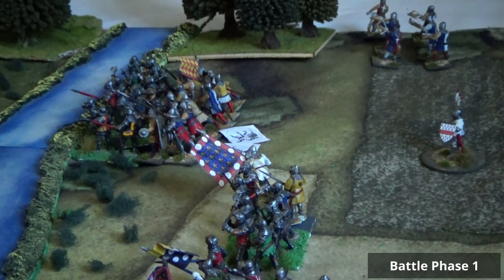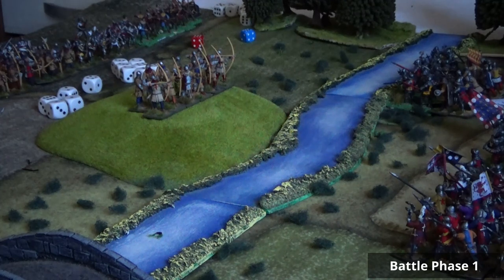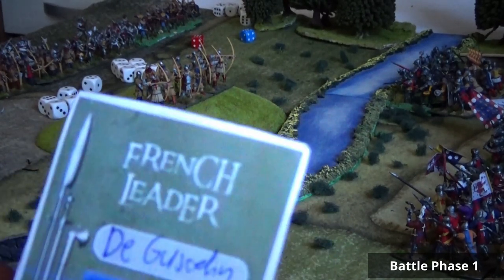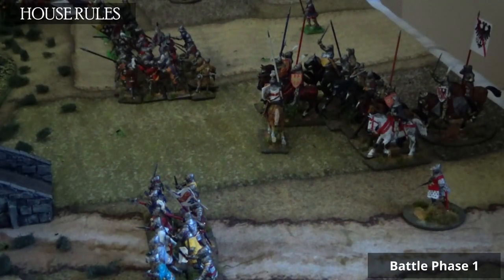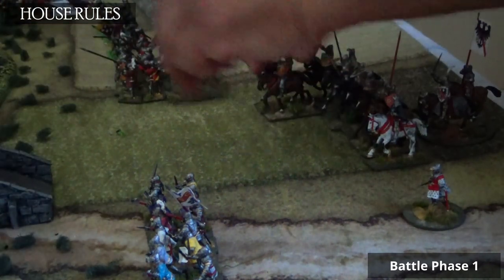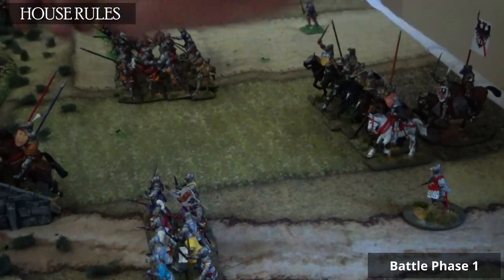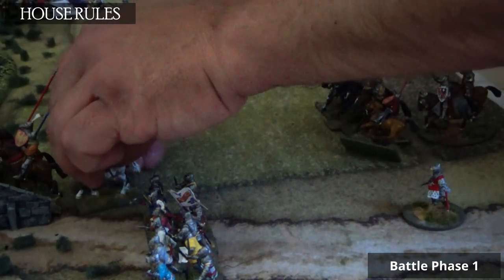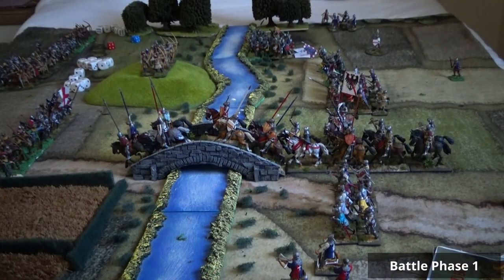Things are not looking good for the English because they are far from the banks of the river and the French have already reached it. The next card is another French commander — it's du Guesclin, who controls the Mounted Knights. One order is to change formation — two actions. Another order is to move — also two actions, so he moves twice. The French are already on top of the bridge. The English urgently need to shoot. The French getting two commanders at the beginning is exactly what the English feared.